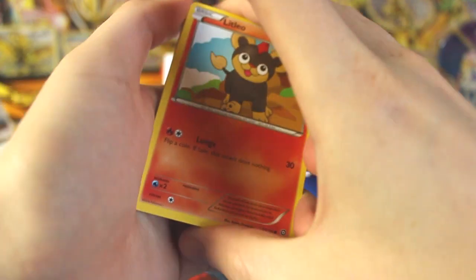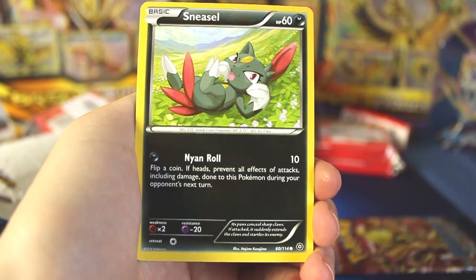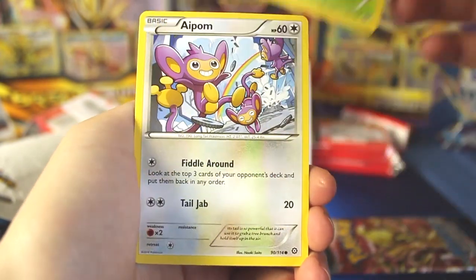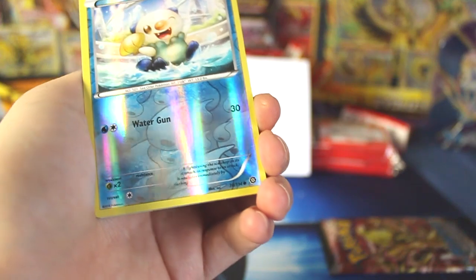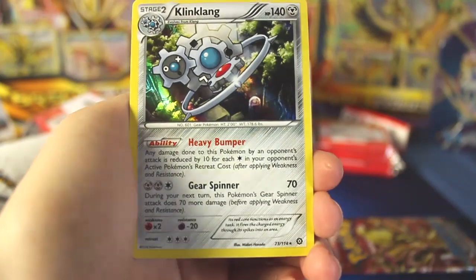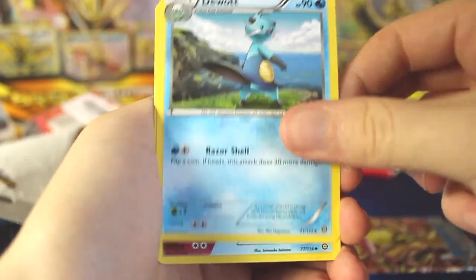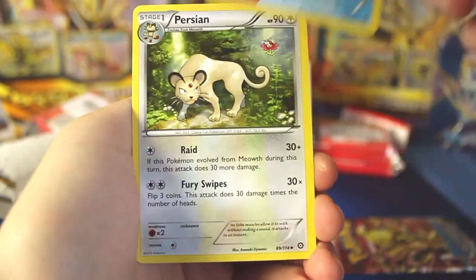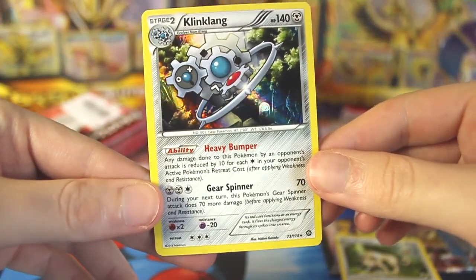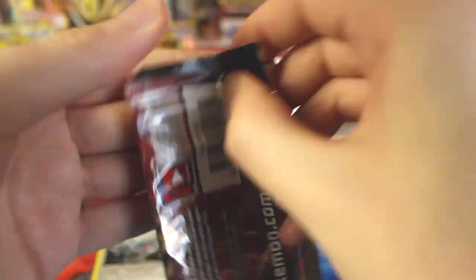Pack two: we've got Litleo, Sneasel, Yanma — I should have picked Yanma, though it would have only been worth one point — an Oshawott common worth zero, and a Klinklang Holographic worth two points! So we are on the board with two points. We also have Duskull, Azumarill, and Persian. Still no Nuzleaf. Two points from Klinklang — better than zero.